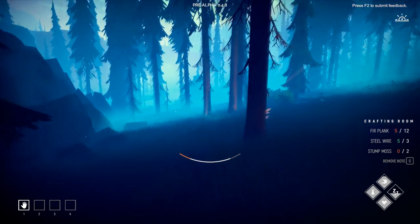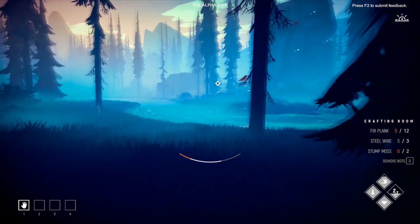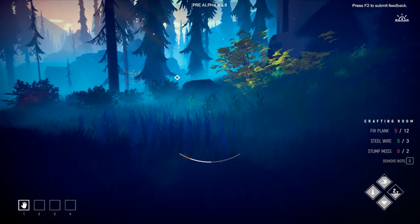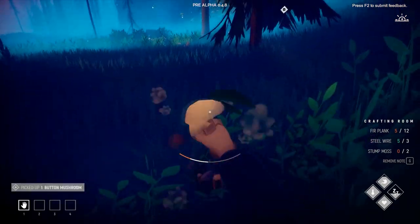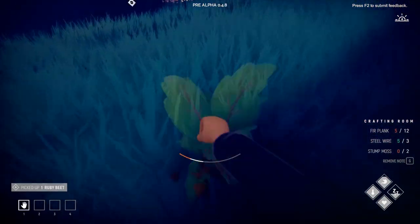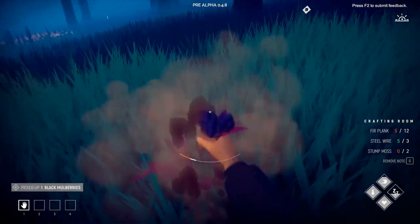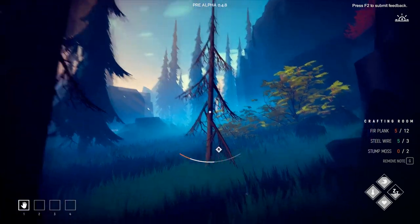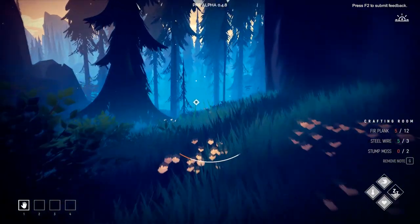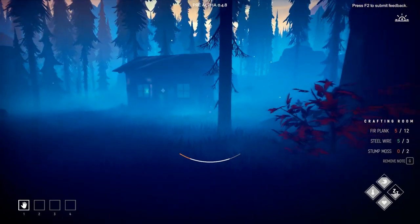Let's orienteer towards home. If we happen to see another structure on our way, so be it — if not, we'll drop these goods at home and set out. The sun is setting, as you can see from the indicator in the top right of the screen. We'll get home, sleep, save, and stash these resources. Tomorrow we'll go out on another exploration and try to find another structure where we can locate the planks we need.